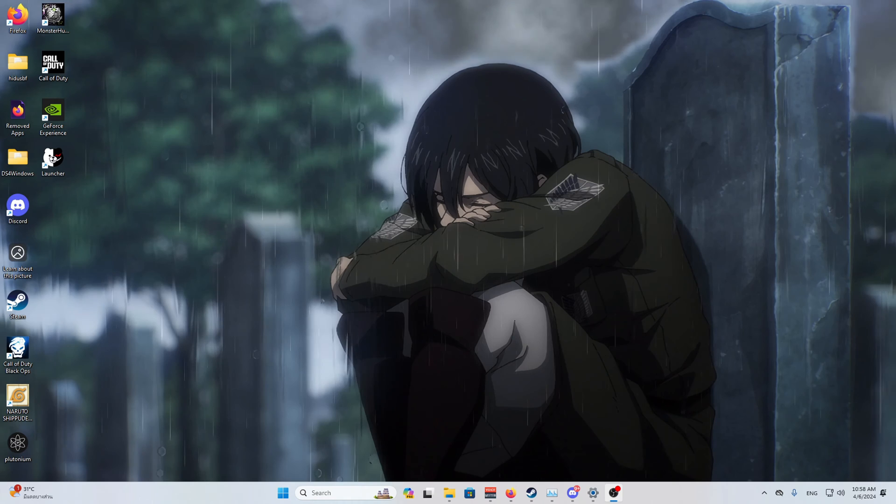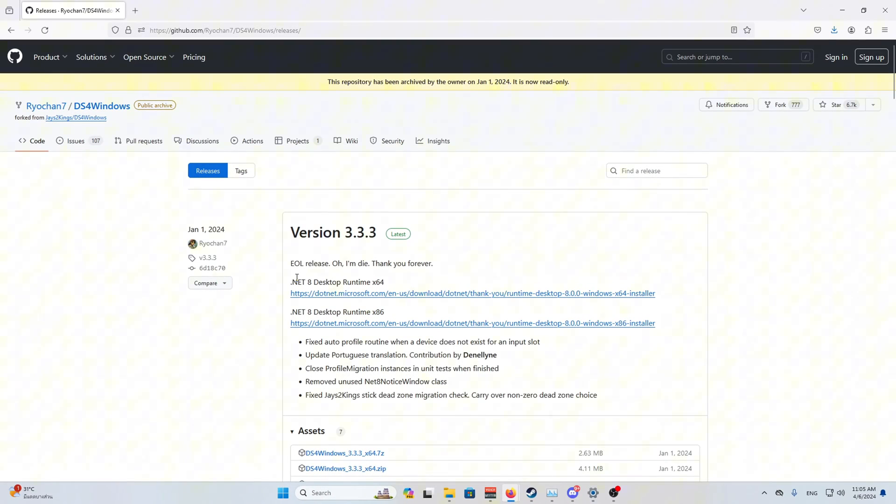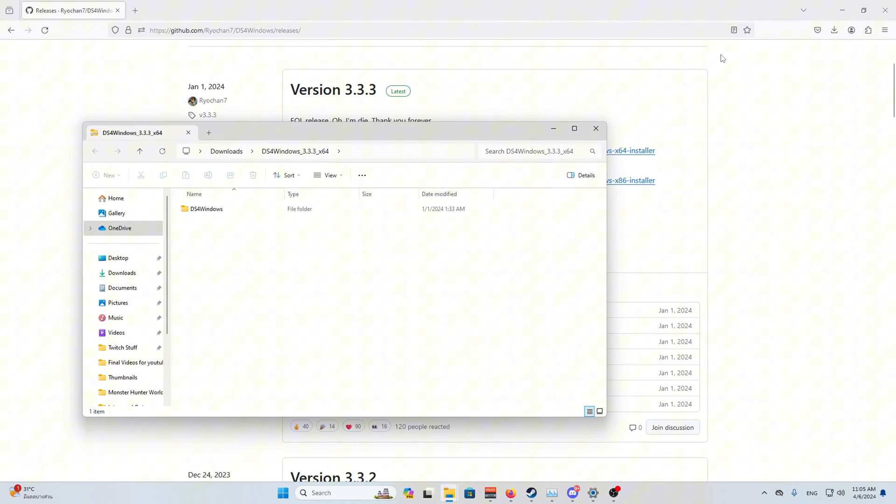If you don't have DS4 Windows already, just skip that step. If you don't have a program to extract files, I'd recommend downloading WinRAR — I'll put everything in the description. Always remember WinRAR is free; if it asks you to pay, just close that prompt. Next, download DS4 Windows from the recommended website — it stays updated regularly. Before downloading DS4 Windows itself, make sure you download the .NET 8 link at the top first, as it helps DS4 Windows run smoother.